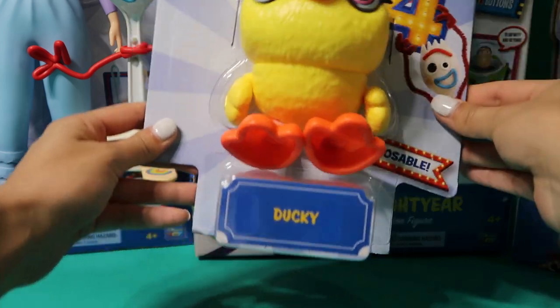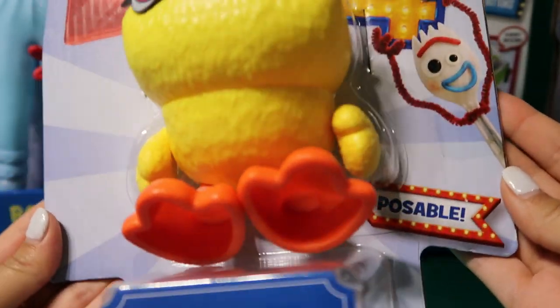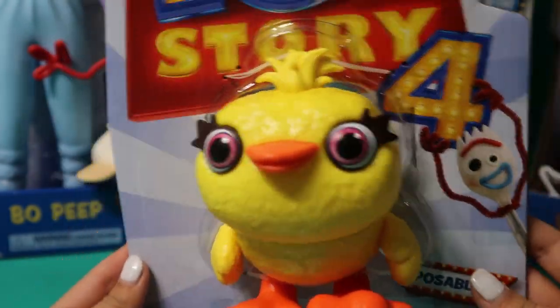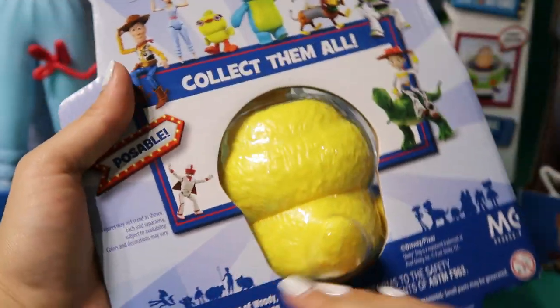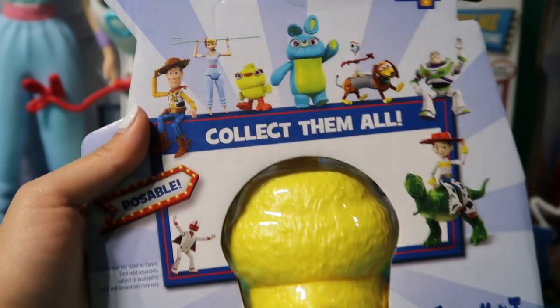This is Ducky — he is a new character in the movie. Hey, that's Forky, what are you doing on Ducky's box? All righty, let's turn this over. On the back it shows you some of the characters coming out in this new movie.